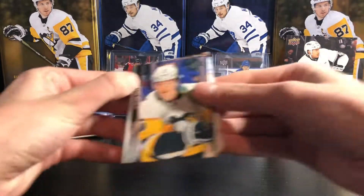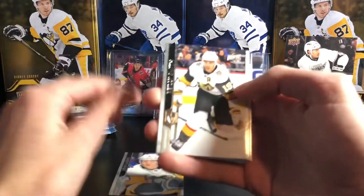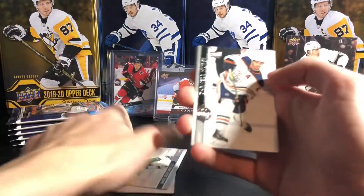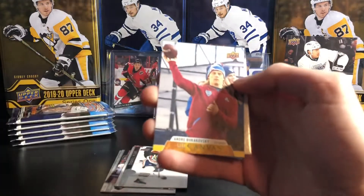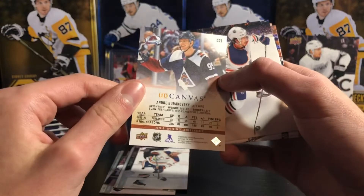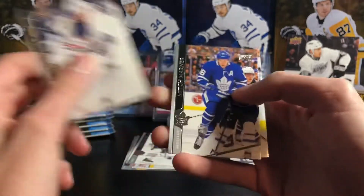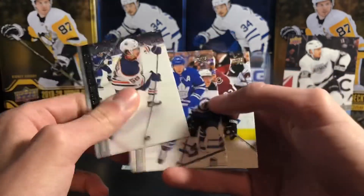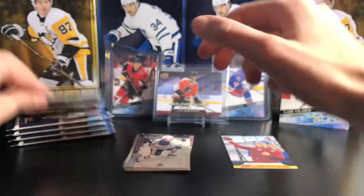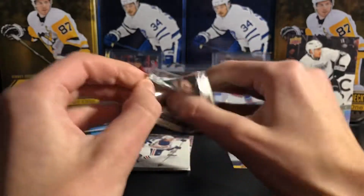First pack of the second blaster: John Marino, Riley Smith, Mats Zuccarello — really nice cards this year, I'm a big fan. Darnell Nurse, and a base canvas of Andre Burakovsky. Nice canvas, not a Young Gun canvas but nice. Yamamoto, Mitch Marner — nice card — and Gabe Landeskog.